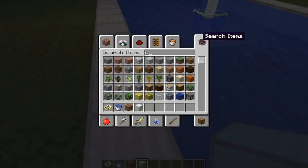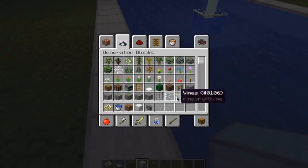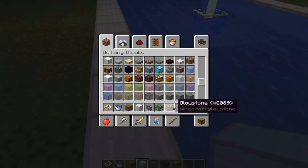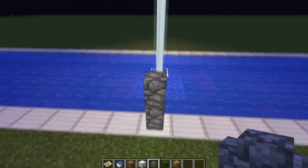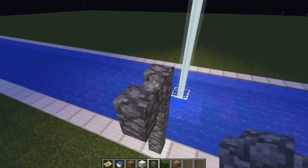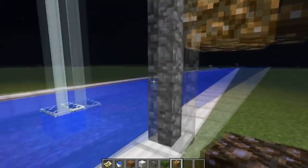Hey guys, welcome back! Now all I'm going to do is the lamppost design, which is really simple. All I'm going to take is cobblestone walls, oak leaves, and glowstone. The design is going to be a line, and each block I'm going to place a lamppost, skip a block, have the bush, skip a block, then the lamppost again. It's a very simple design and I'll talk to you later when I'm finished.